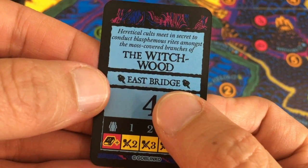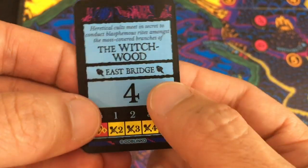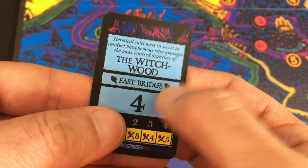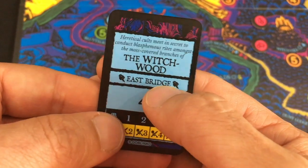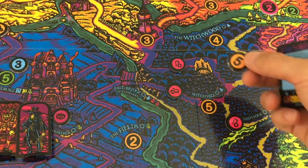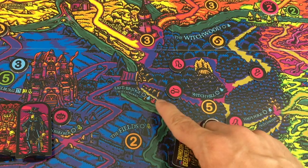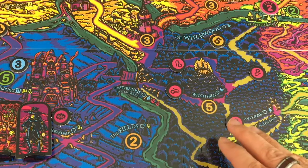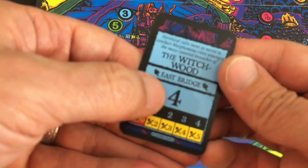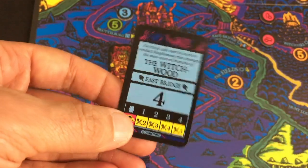We flip the next danger card: heretical cults meet in secret amongst the moss-covered branches of the Witchwood. The East Bridge icon shows where the Doom hand would appear. The Witchwood increases from danger 4 to danger 5 — that's literally the place we're going next. Witch Hill is also a 5. As for our encounter at the crossroads, we count as being in the fields at danger level 2. The card had a 4, so we would have had an encounter and three enemies, but we don't trigger it. We're getting lucky and staying under the radar.